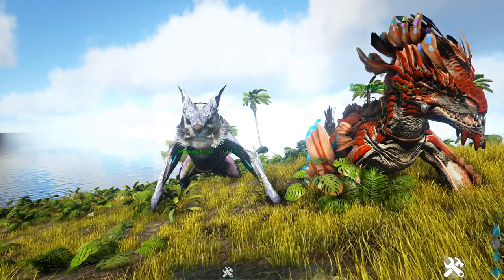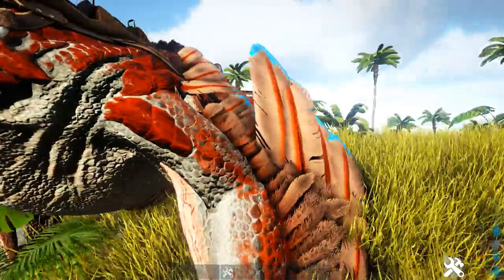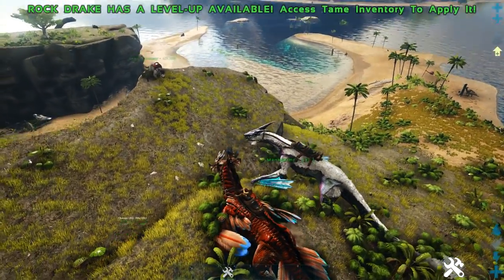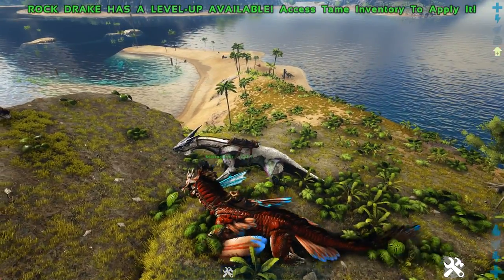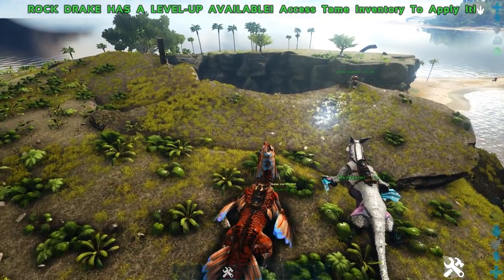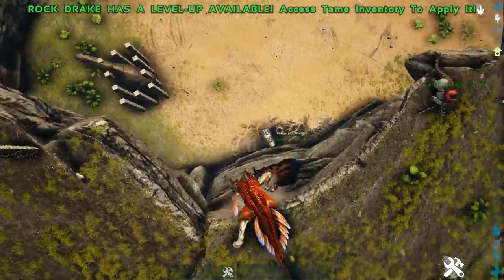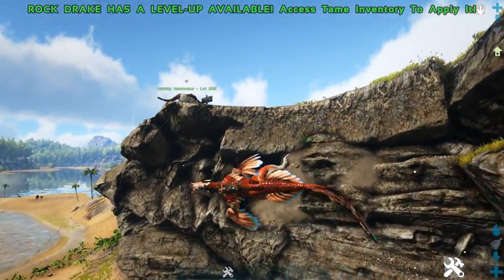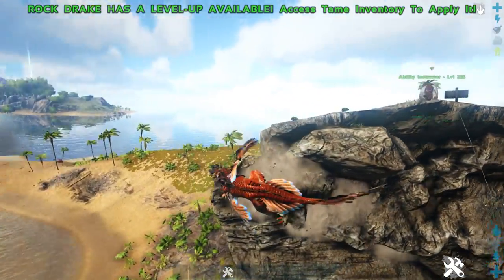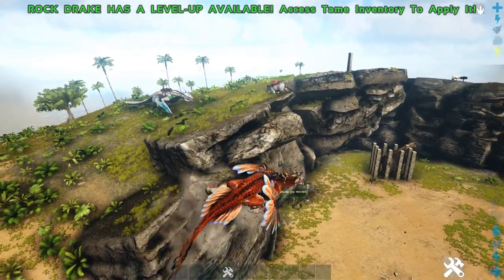Next we have the Ability Test — this is how many abilities they have, what they are, and how effective they are. So first the Rock Drake. His saddle seats two people, same as the Managama. His second ability makes him climb — you can't regain stamina when you're in climb mode, but you don't use it too much. There's a climbing icon in the top right corner for when you're climbing.